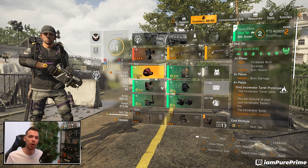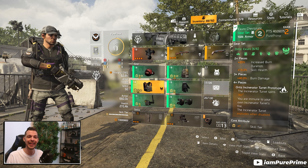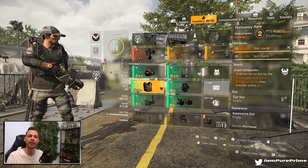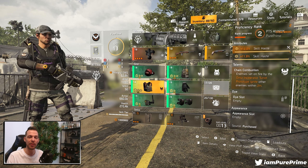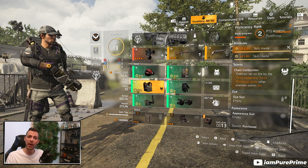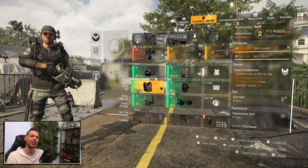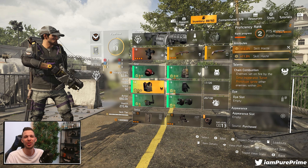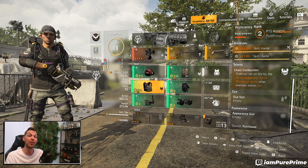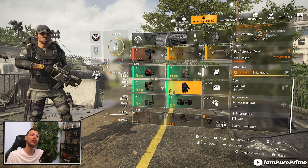The gear set also has a chest talent called Chain Combustion: enemies set on fire by the Ortiz Incendiator Prototype ignite other enemies within two meters. This is kind of a weaker version of the backpack talent Creeping Death — two meters isn't very far and I don't see many people using this chest talent. Maybe if they buff it to five meters it would be a lot more interesting.